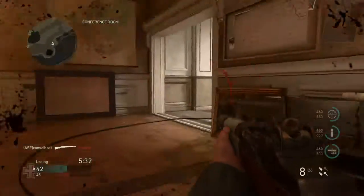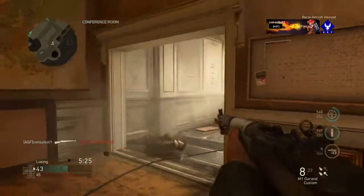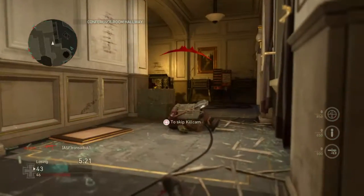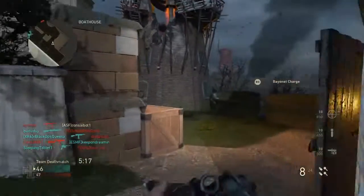Another interesting gun in the bolt-action category that they could add is the MAS-36 bolt-action rifle. This was the French service rifle. It previously appeared in the series in Call of Duty 2: Big Red One, although in that game they incorrectly used the post-war model.